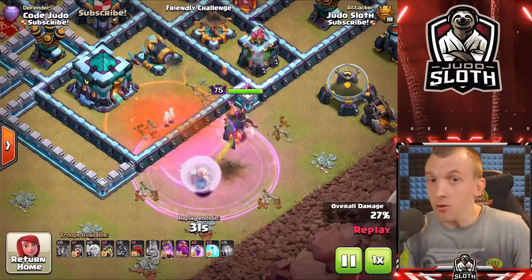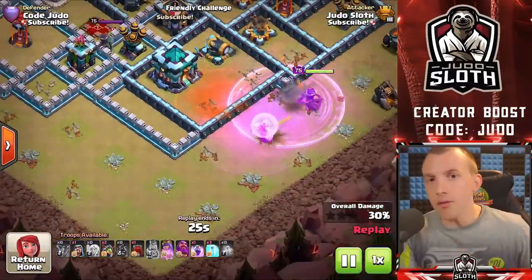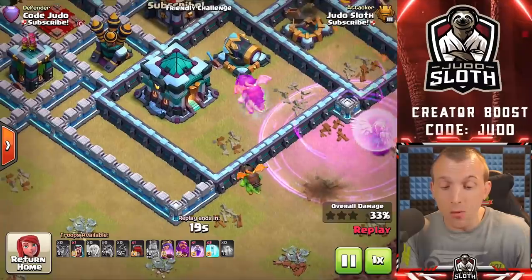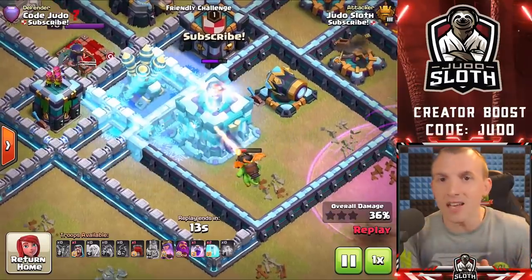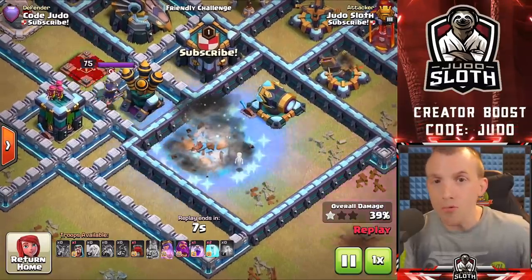The other main use I see for the Inferno Dragon is to ensure you take out the Town Hall. This could be particularly good on ring style bases where you can focus on taking out the outside and just send a couple of Inferno Dragons into the Town Hall. Be careful of black bombs, so you might want to send two of them in. You might also have to commit a Freeze spell depending on defenses around the Town Hall, but the Inferno Dragon can get through no problem once it has charged up its attack.